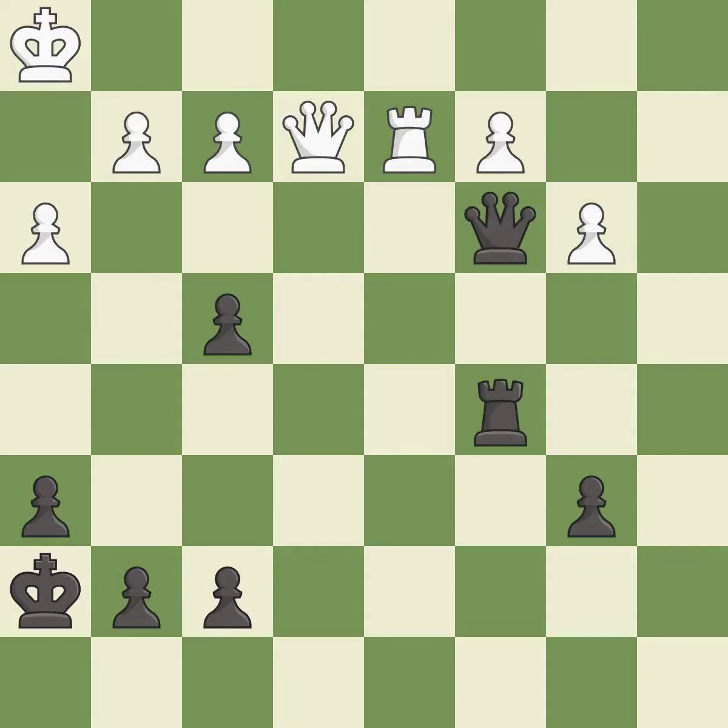This loses a pawn and permits the opponent to fork pieces — it is a blunder. There was only one good move in that position. This misses an opportunity to fork pieces — it is a miss. That's a sensible reply.